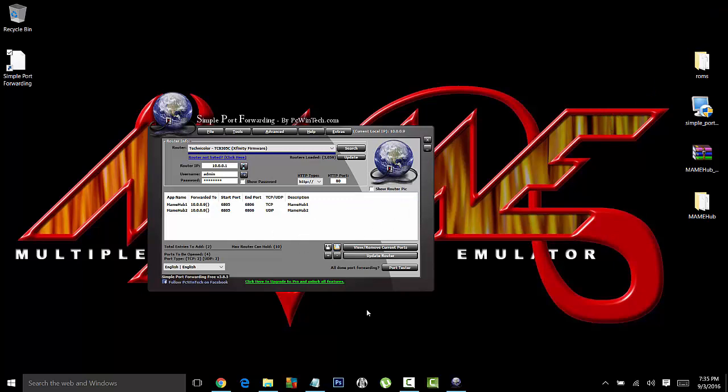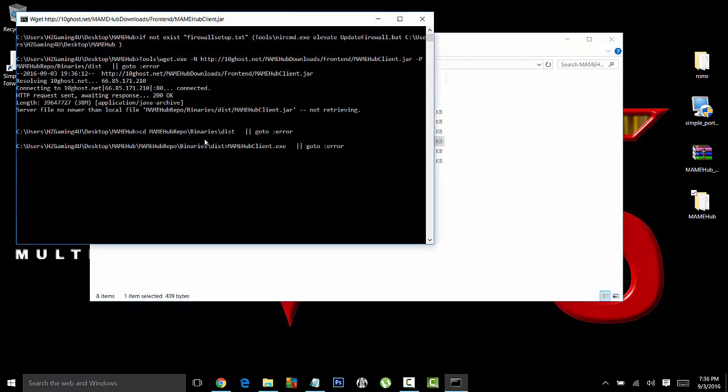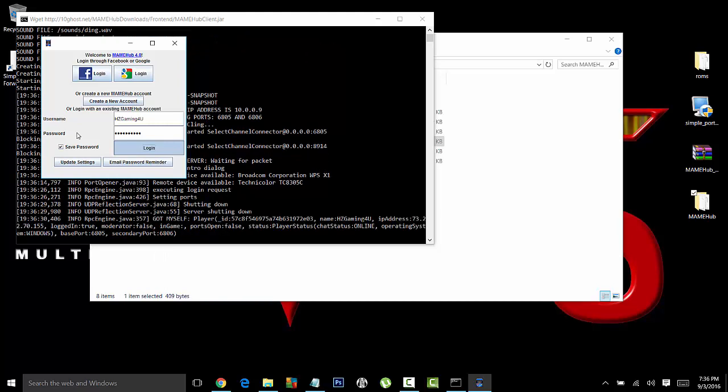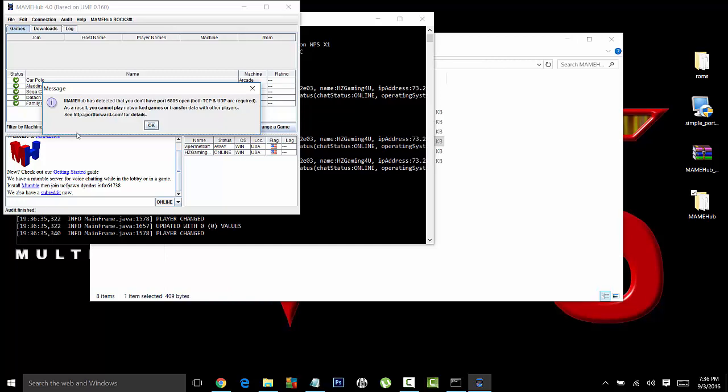Now the final step — go back to MAME Hub. Even though you have the port open, a lot of people tell me they still cannot play online. Watch — the same pop-up is going to come out. A lot of people get frustrated and there's very little information out there about this. But I'm going to tell you exactly what to do because I already spent a couple of hours figuring it out. This has to do with your firewall. This works 100% for Windows 7, Windows 8, and Windows 10.